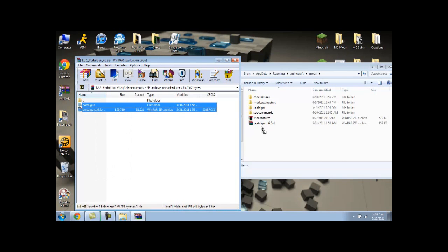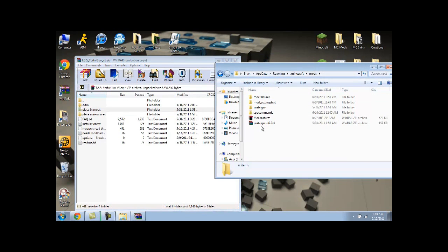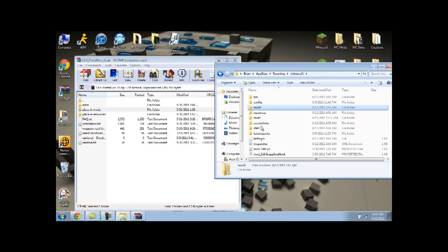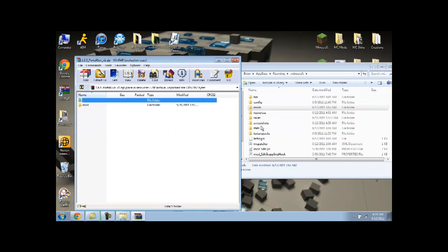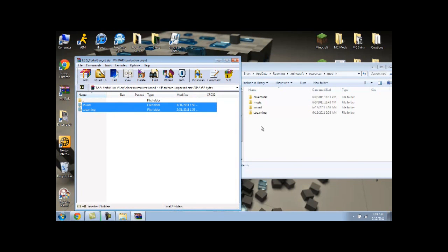Drop those in, and once you get done, go back up to .minecraft. Now you want to go to the Place in Resources folder, double click that, double click mod — you have two things: sound and streaming. Go to your resources folder, double click mod, and drag and drop sound and streaming in there.